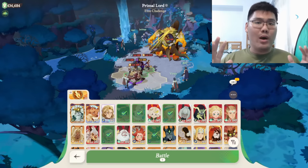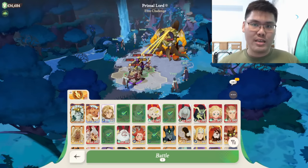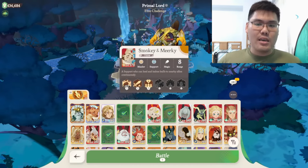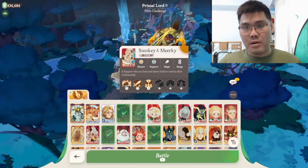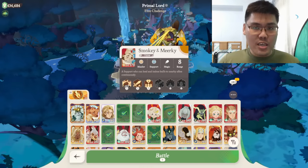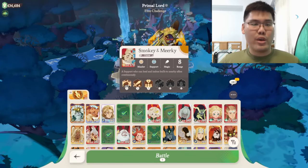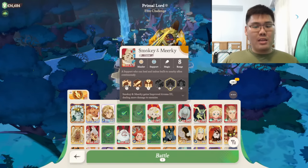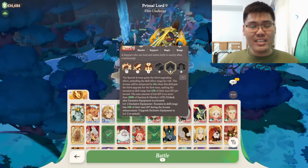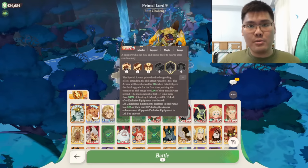Let me explain what the units are there for, their purpose, what they do, and why you need their EX weapon. First, we start with the strongest support: Smokey and Murky — insane offensive buff capabilities with the ability to heal up the whole team while providing offensive presence in the skill itself. So Haze plus attack and a bunch of heal. And if you have the EX weapon unlocked, Smokey and Murky actually makes a really decent DPS in the team as well, which makes this unit indispensable for bossing.